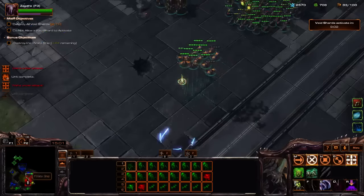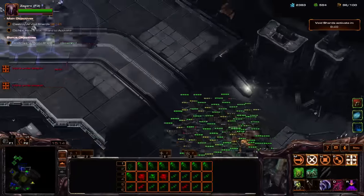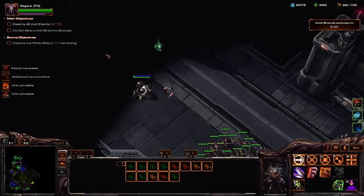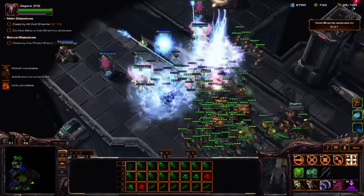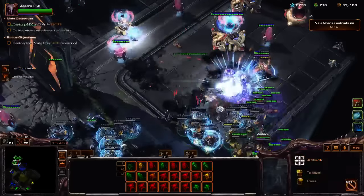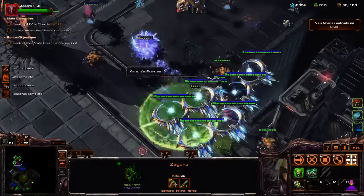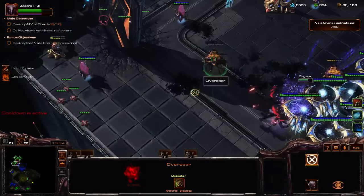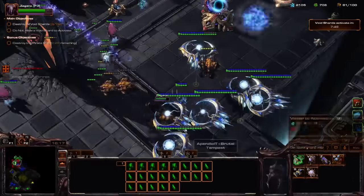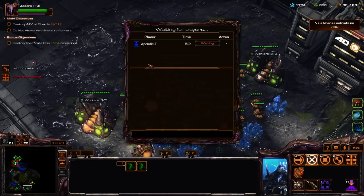We're being attacked right there — I think it's Phoenixes, yep it is. I'm gonna lose some Overseers very shortly, so it's time to build some new ones. Using the ability Oversight is quite handy. Trying to break through this madness. Be careful, don't want to lose my Zagara. All these pylons overcharge of course. Slight lag — I don't think it's on my side.